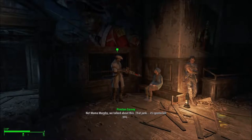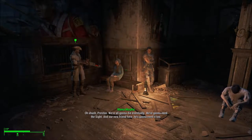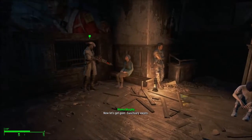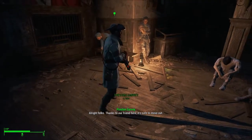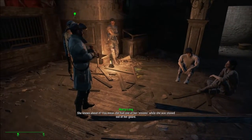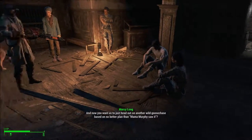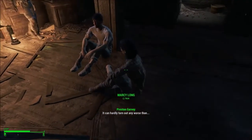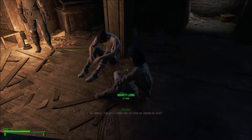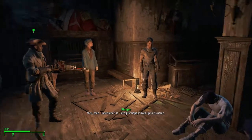You're an addict. Mama Murphy, we talked about this. That junk is gonna kill you. Yeah, it is. We're all gonna die eventually. We're gonna need the sight — and our new friend here is gonna need it too. Now let's get going. Sanctuary awaits. Thanks to our friend here, it's safe to move back. We're heading for that place Mama Murphy knows about — Sanctuary. It's not far. She had one of her visions while she was stoned? And now you want us to head out on a wild goose chase based on that? I live there — I know it's a place. We're all in this together. So Marcy, you got a better idea? Yeah, that's what I thought. Sanctuary it is. Let's just hope it lives up to its name.